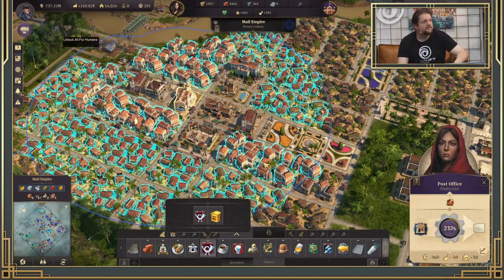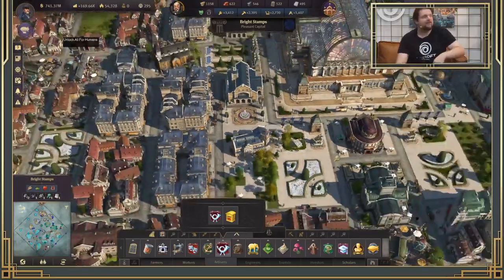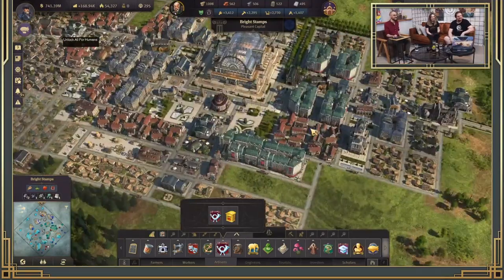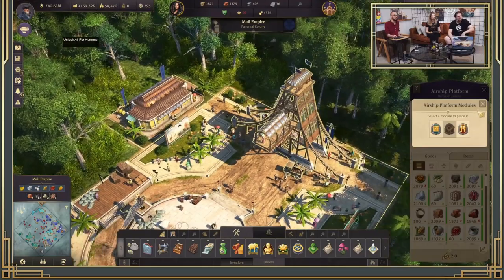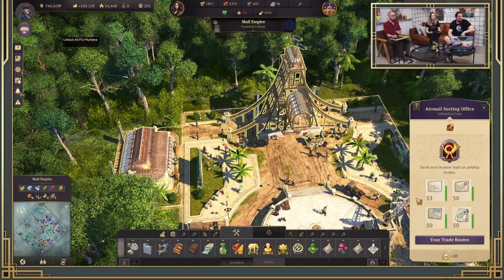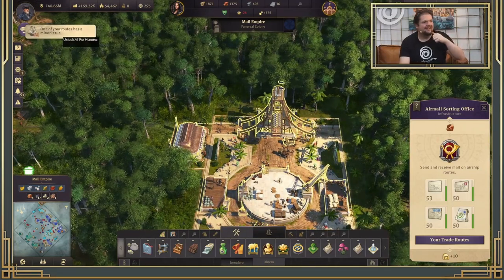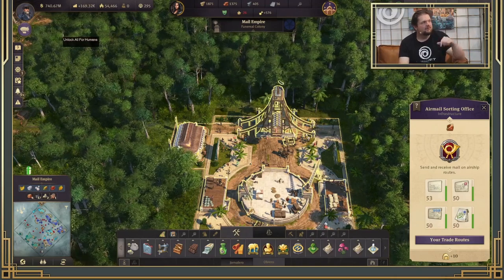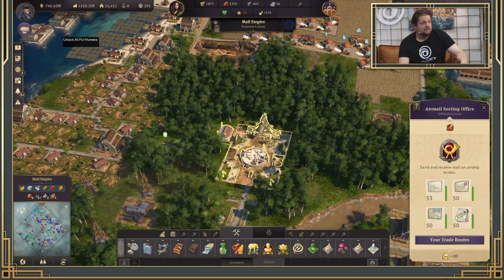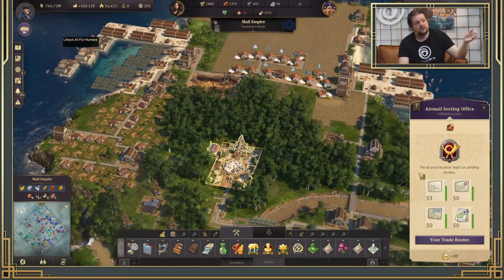If you send this local mail to another island in the same region that has an airmail sorting office, it becomes regional mail — a second type of resource, or mail level 2. And if that mail is sent to an island in another region, it becomes global mail, or mail level 3. These three types of mail are three different resources you need to store. The storage capacity for mail is linked to your postal service buildings, not your normal island storage capacity.